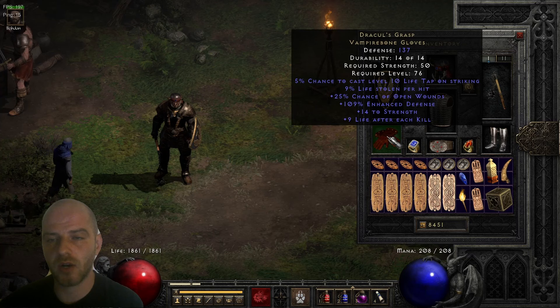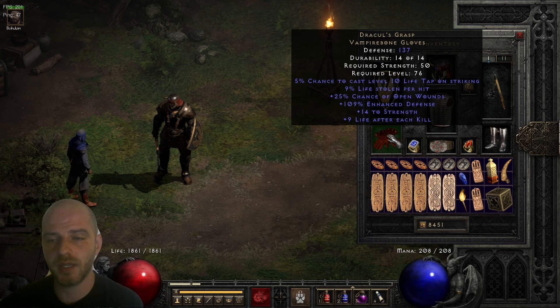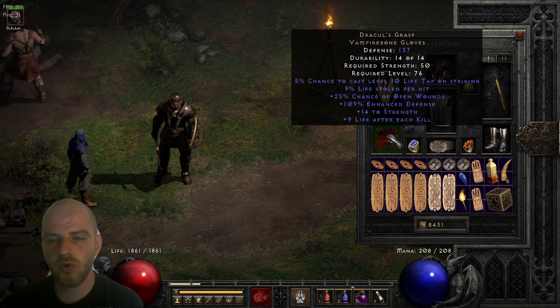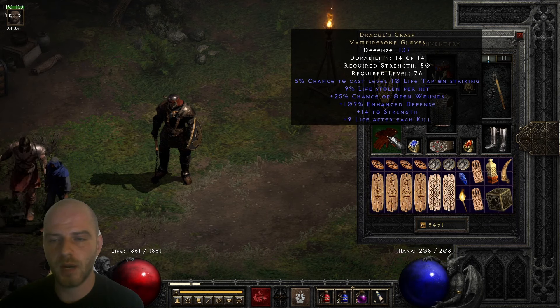The gloves are Dracul's Grasp. These grant extremely high survivability with the naturally occurring Life Tap on striking — there's a 5% chance to proc that — and there's also 9% life stolen per hit on this specific roll, which can roll up to 10%. There's also 25% chance of open wounds, 14% to Strength, and life after each kill. These can spawn with up to 15 Strength.